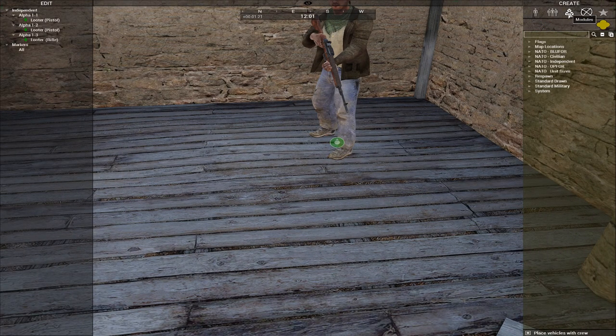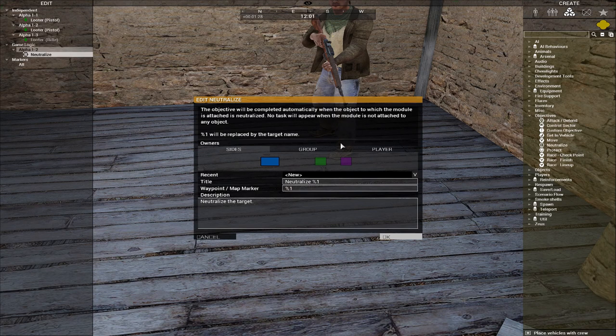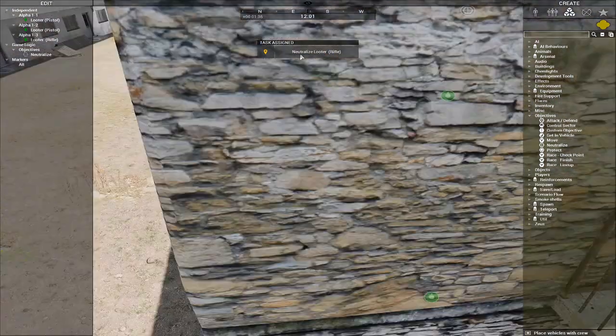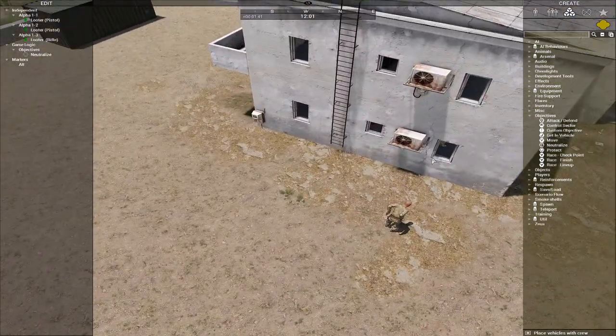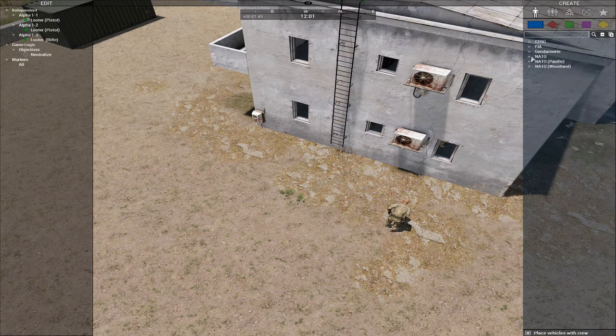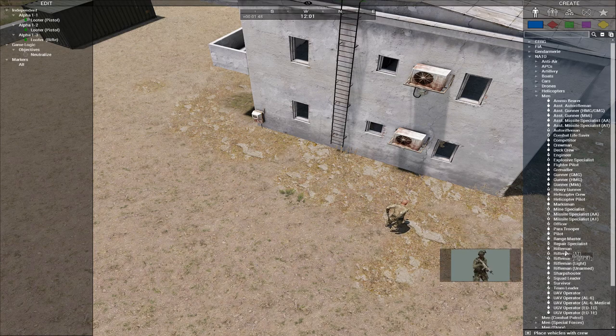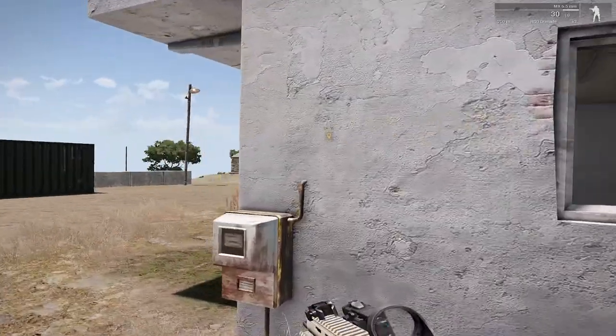To make it a bit more fancy, go to Modules, then Objectives. For example, select 'Neutralize' because I want to kill him. Make sure it's set for Blue 4, because that is our side. And now you can see the task showed up for your players in real time. I'm going to show you fast how it works — you simply kill him and it's going to show up completed on screen.